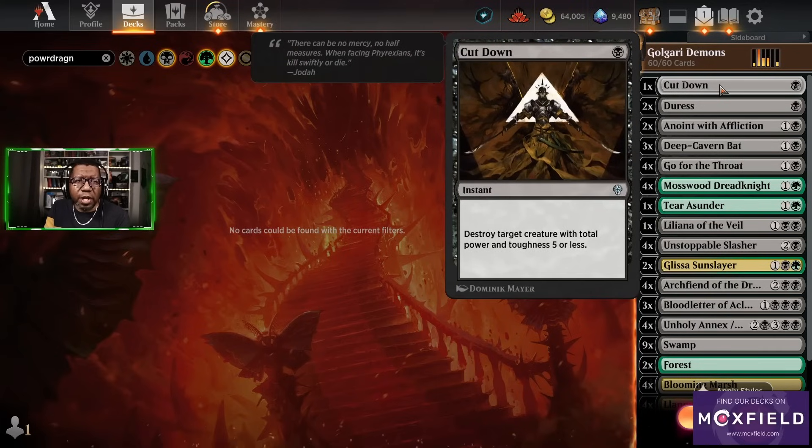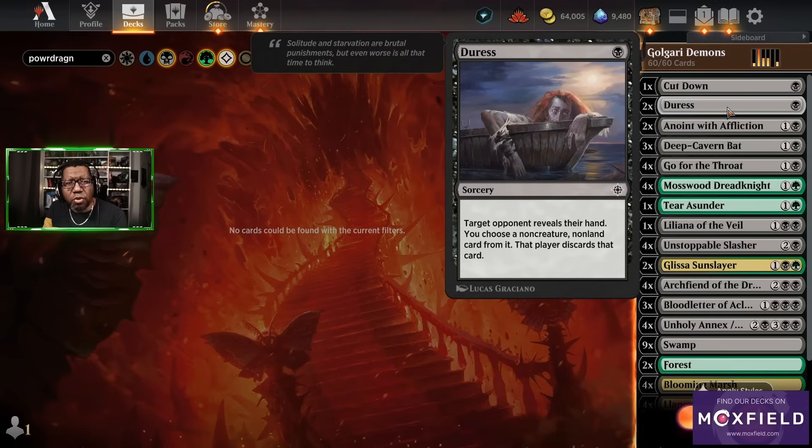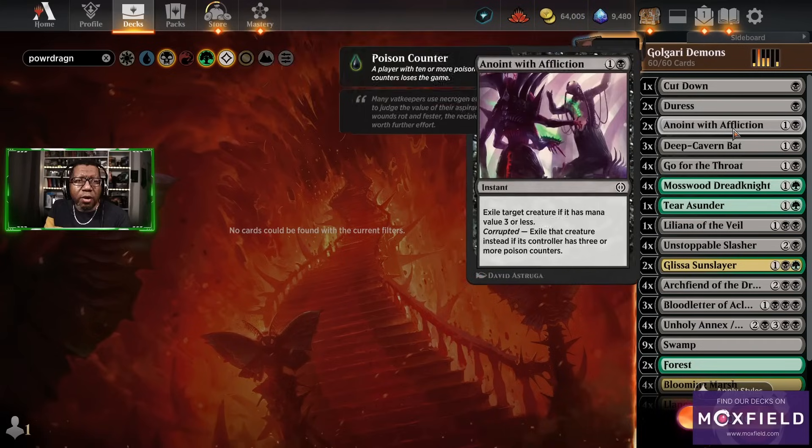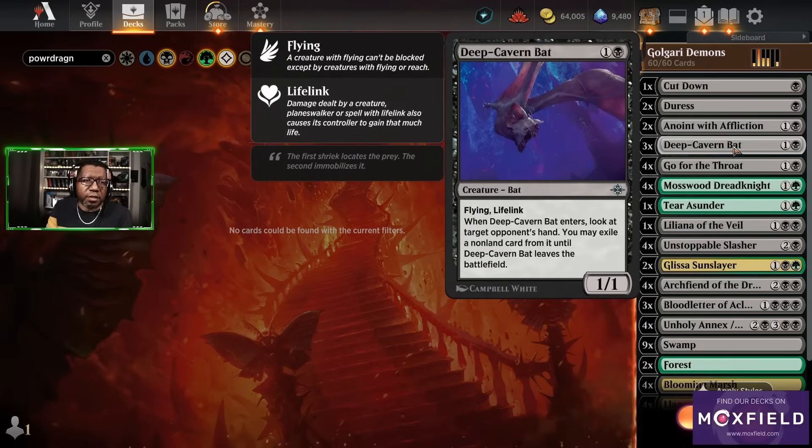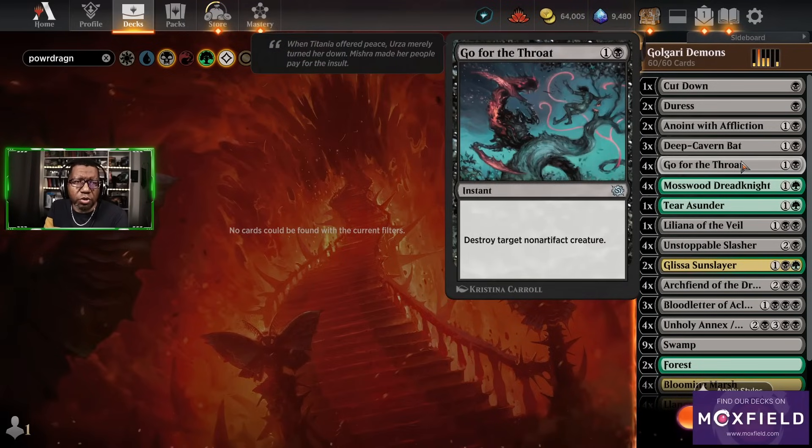This list we're playing today has some Cut Down, some Duress — I don't know if I like Duress as much, I'd rather it just be other removal or other threats, but we'll see by the end of the video. We have some Anoint with Affliction for being able to exile some stuff. And then we have Deep Cavern Bats — no surprise there, the card is good — also Go for the Throat.